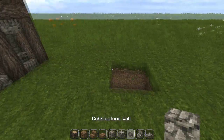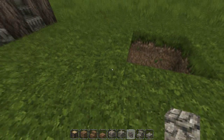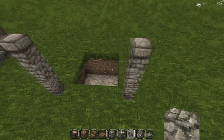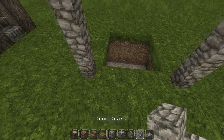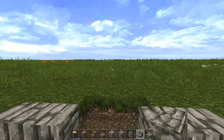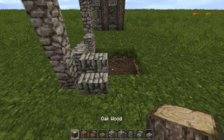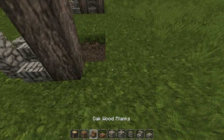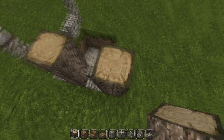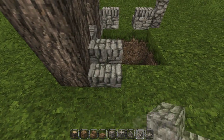Before we get to the basement, we need to build our base structure. Take your cobblestone wall — whichever way the door is facing is where you want to start. Go three high and do the same on the other end, leaving a three by three gap in the center. Take your cobblestone stairs and place them right here, and the center is where your door will go. On the other side, place another cobblestone stair, then take your oak wood and go three high.